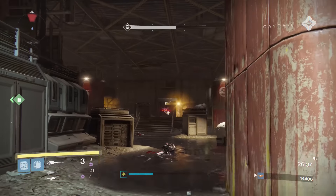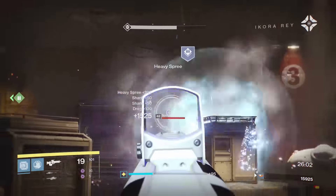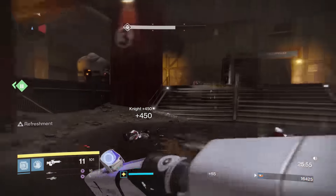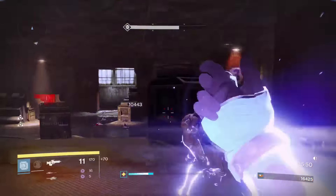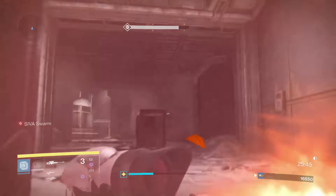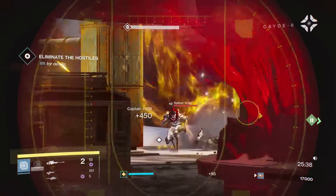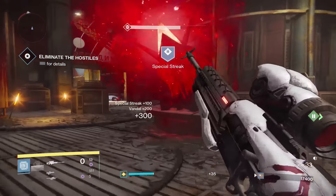That can be a pretty quick cleanup if you use that Truth rocket well. Take that knight out and see if there's any ammo around. Come up here and skip this section. If you used primary mostly in that room and then heavy, come up here with your sniper rifle, pick off the captain, pick off that guy, and then you're going to have one little guy up here. If you can pick him off, that'll be a nice little rainbow medal.